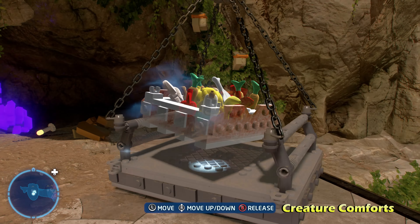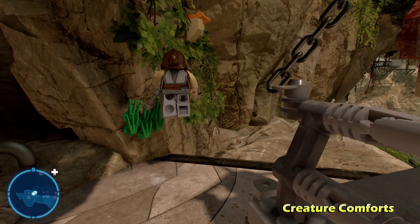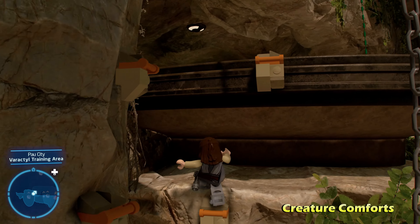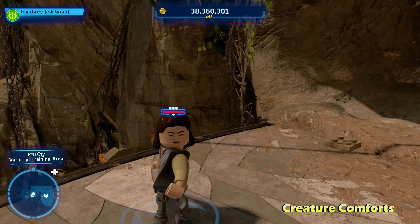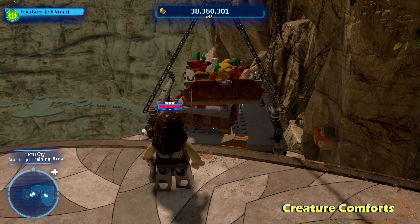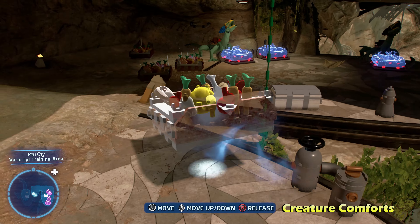Next we're going to do Droid Dividend, just to the left of the one we just did on a level below it. Destroy the nearby Lego objects to reveal an astromech panel. Go ahead and hack the astromech panel with an astromech droid. That'll open up the cage, giving you access to the Kyber Brick for Droid Dividend.